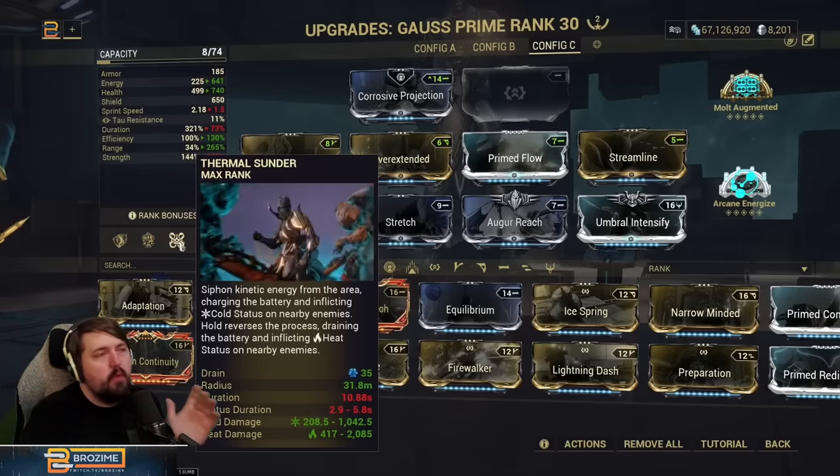Of course just speeding through the tilesets and zooming around. Gauss Prime is super fun. Gauss was a really good Warframe and his Prime is still a really good Warframe — he has some minorly improved stats, he looks great, and he's still super powerful. Everybody loves Gauss. Is there much else to be said? Hopefully you guys enjoyed this video and I will see you tomorrow.